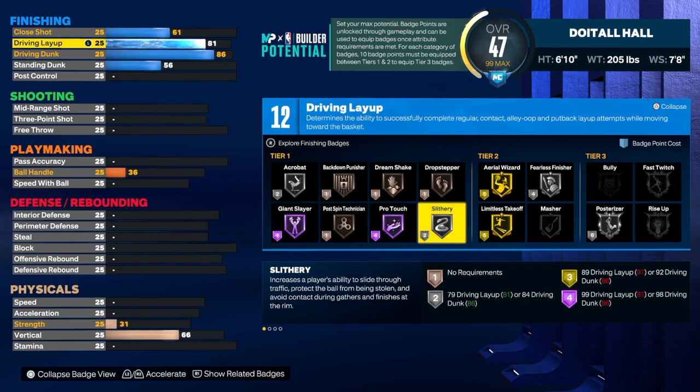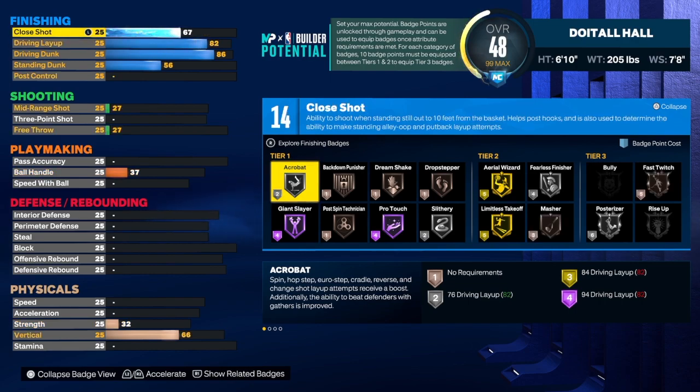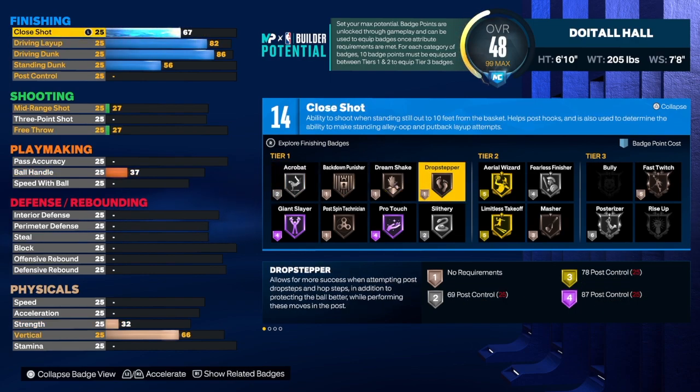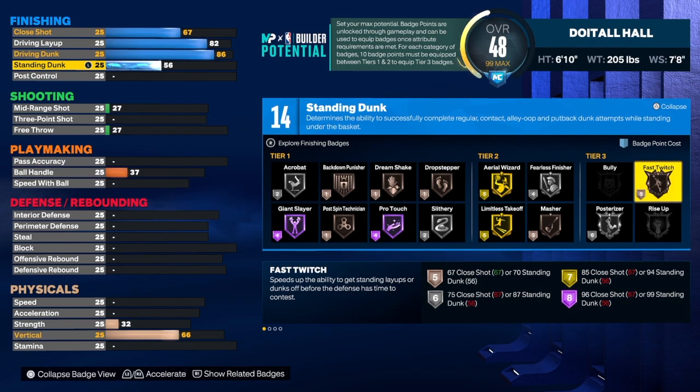For the driving layup, we're going to get that up to an 82 because we get an extra badge at 82. If you want Acrobat on gold, go ahead and take it up to an 84. On the close shot, we're going to get that to a 67 — that will allow us to get fast twitch on bronze. You may have to take your driving dunk down to an 80 if you want a higher close shot. Fast twitch is very important — even on bronze it will activate under the goal and help you out.